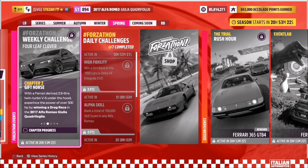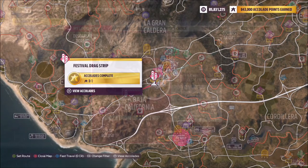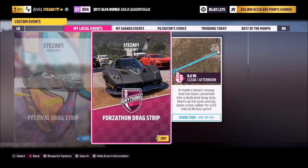The first challenge simply wants you to win a drag race, so we're going to head over to the festival drag strip. I have a blueprint race set up for you guys to use — it's called Forzathon Drag Strip and the share code is there on your screen.